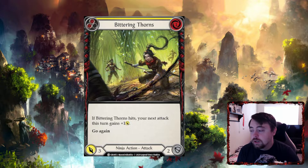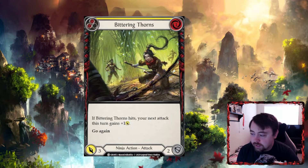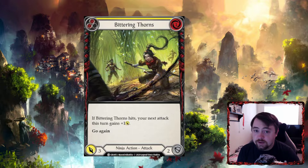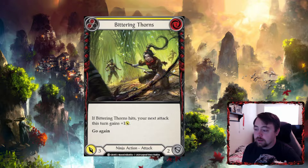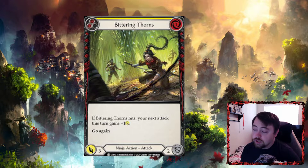Bittering Thorns is a very simple card from Crucible of War. Basically if it hits, your next attack gets plus one. This card is really good on your second attack because it gets plus one from Ira's ability, so it attacks for four. If it hits, it gives your next attack plus one, forcing your opponent to defend that four breakpoint. It's a yellow so you can't pitch it for Kodachis meaningfully, but you can pitch it in a pinch. Really good commoner card to have.